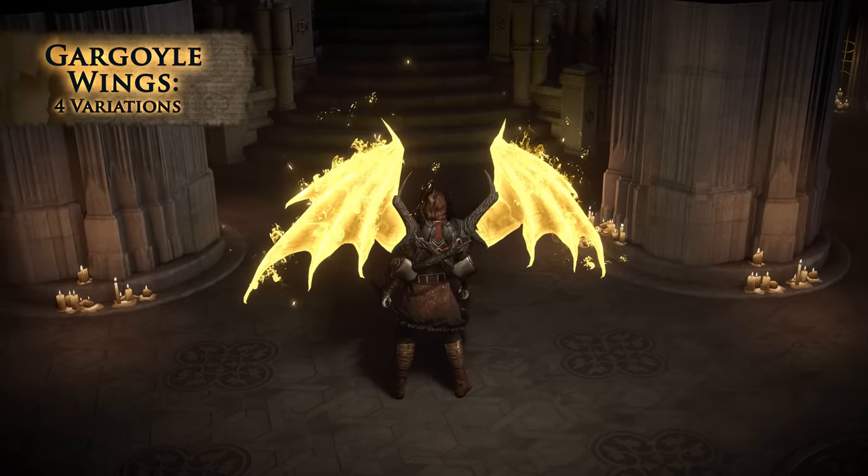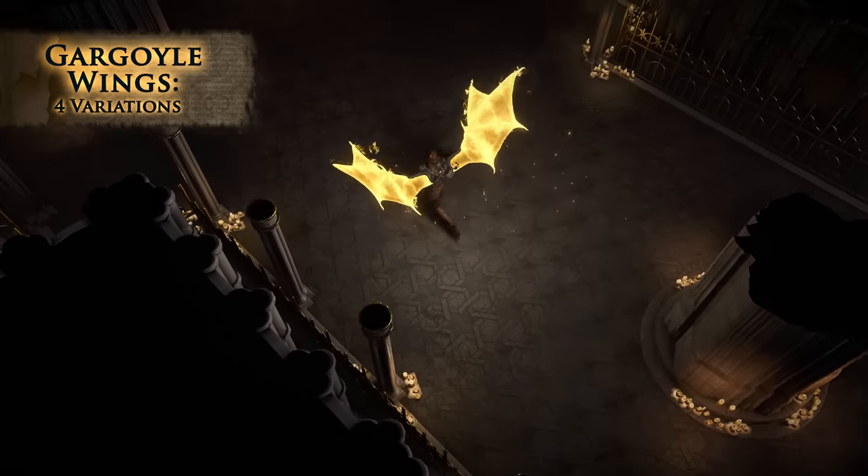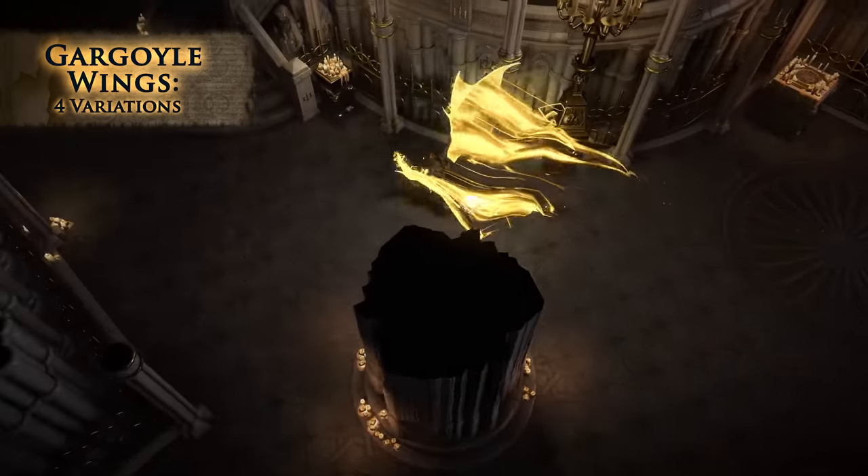The Gargoyle Wings make you move like a real bat out of hell, leaving a wide trail behind you while you have an active speed-boosting buff.